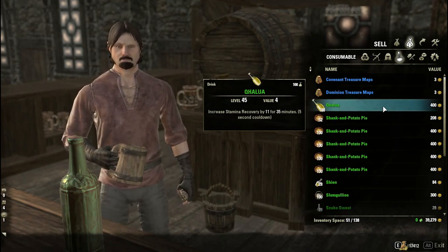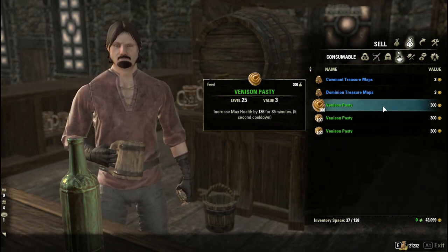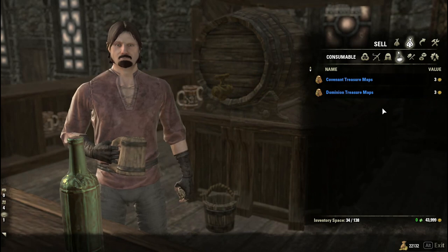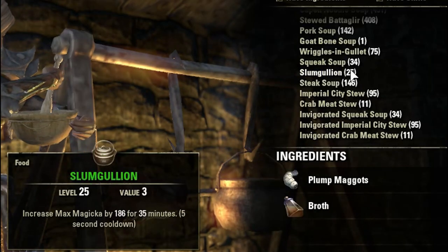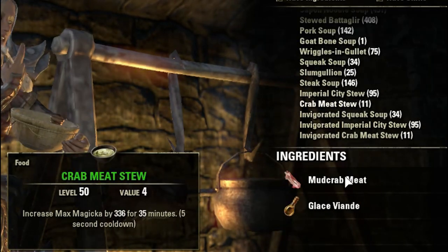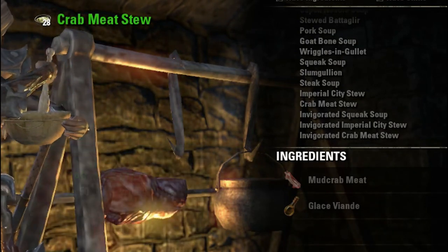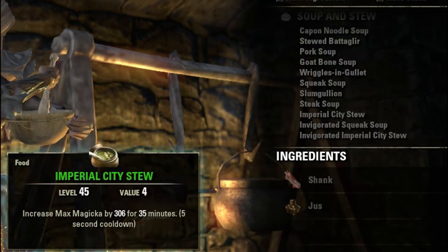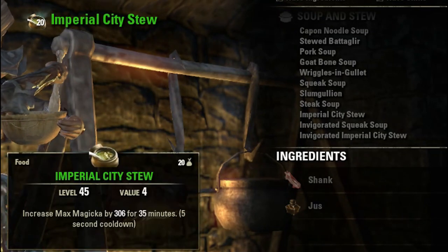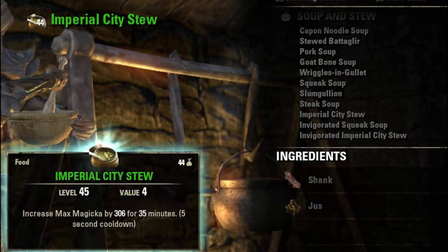Of course, you can use those provisioning ingredients to create particular beverages or foods that people are looking for — especially at the veteran levels, where there aren't that many provisioners but there are a lot of people who want the extra buffs. At that high end, you can get like an extra 300 health and 300 magicka from one blue food, and that's a massive difference in PvP, endgame raids, and dungeons. So people do pay big money for some particular provisioning foods and beverages — keep that in mind that you can use these ingredients to create those items.